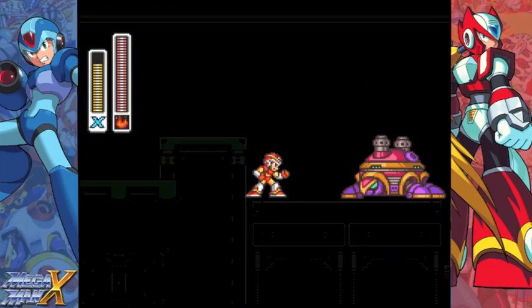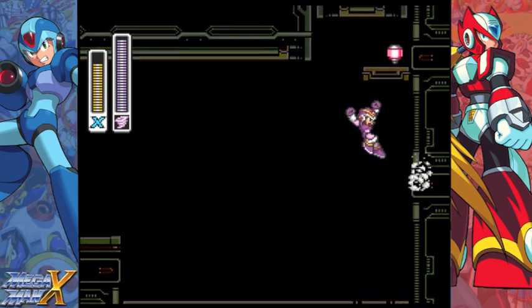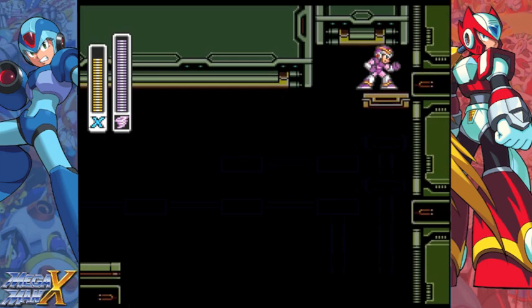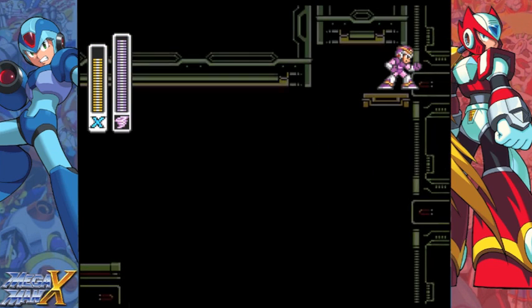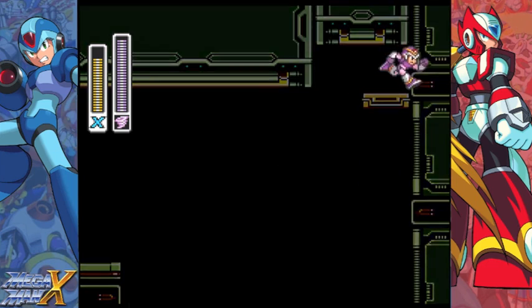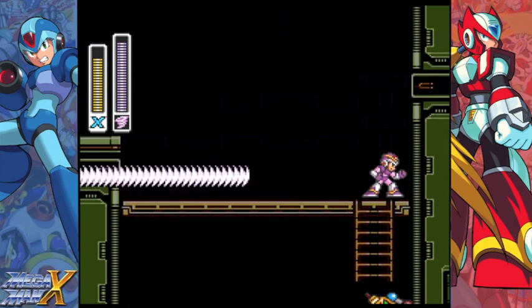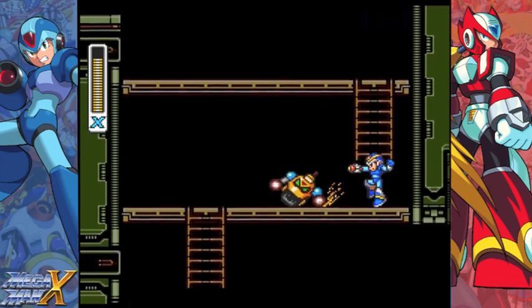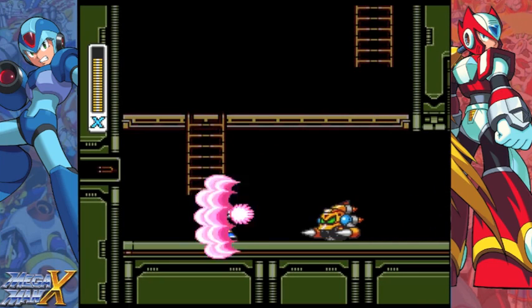Keep in mind I've only ever played X and X5. X5 isn't too bad, actually, all things considered. This is the heart tank we were having trouble with. What I did here is a dash jump — pressing the jump and dash button at the same time — to get enough distance to hit that ledge. That was the one upgrade we were missing last time.